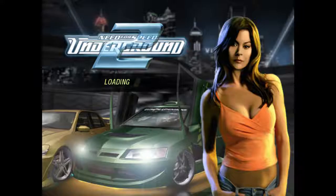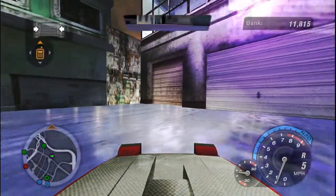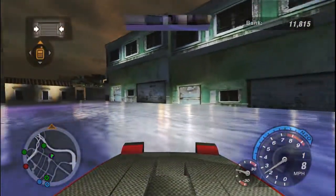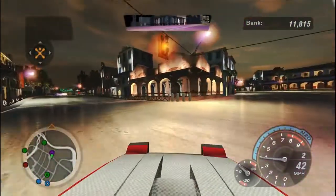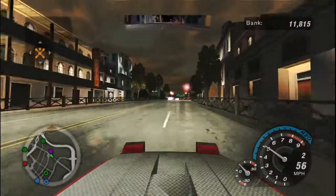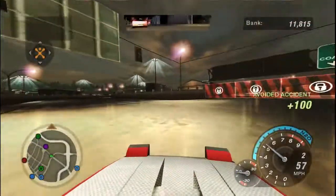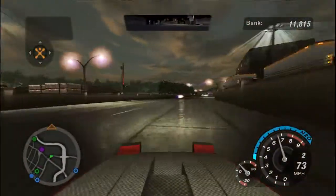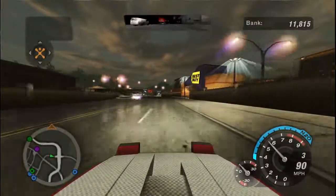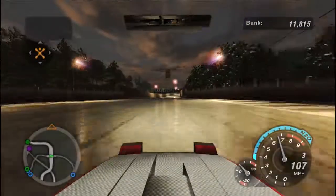Hello everybody, this is Intrepid 83 and welcome back to Let's Play Need for Speed Underground 2. Let's go pick up some money and a little bit of info as well. The usual monotony of it all, but it shouldn't be too bad this time - I think there's only 11 pieces we need to pick up, scattered from here until Jackson Heights, starting down at the airport and working our way up.